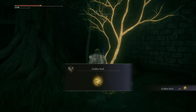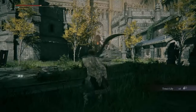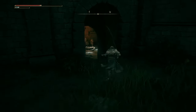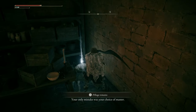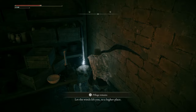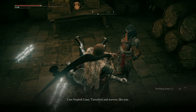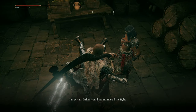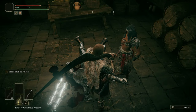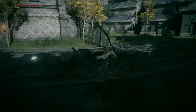Here we can pick up a Golden Seed, and here's a Trina's Lily. There's that troll we need to lure. Now, before we do that — going in here we find an NPC. She says: 'Your only mistake was your choice of master. Let the winds lift you to a higher place.' Here we can find a Smithing Stone One, four copies of them. Let's talk to her — this is Nepheli Loux. Exhaust her dialogue and then her summon sign will be available for the Godrick fight.